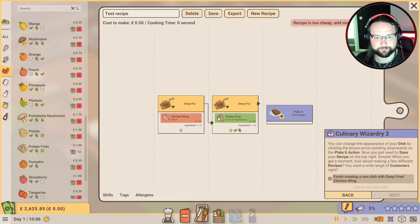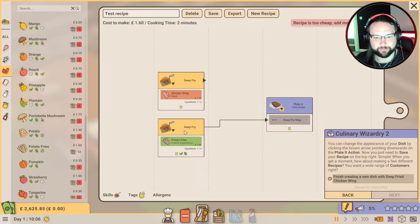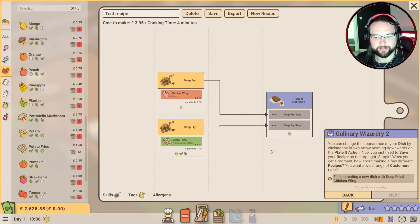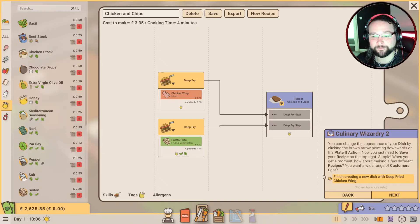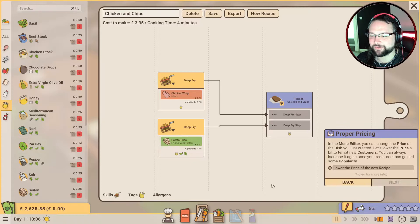Why has this one got an arrow coming out of there? I see - I don't know what's happening. Is that good? Cost to make three pounds 35, cooking time four minutes. Do we save that? Chicken and chips anyone - chicken and chips. Sauces - any gravy? Chicken, chips and gravy - I love that, absolutely love it. Anyway we've made a recipe, there we go.